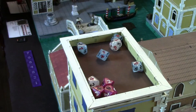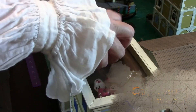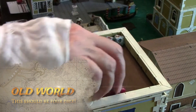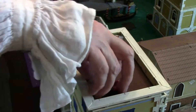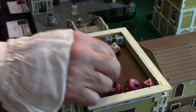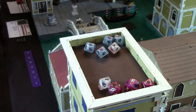That takes us into turn two, and we have to roll for initiative again. Five dice for the Vampires, four for the Patricians. The Patricians have two successes and the Vampires have three, so the Vampires get to go first.